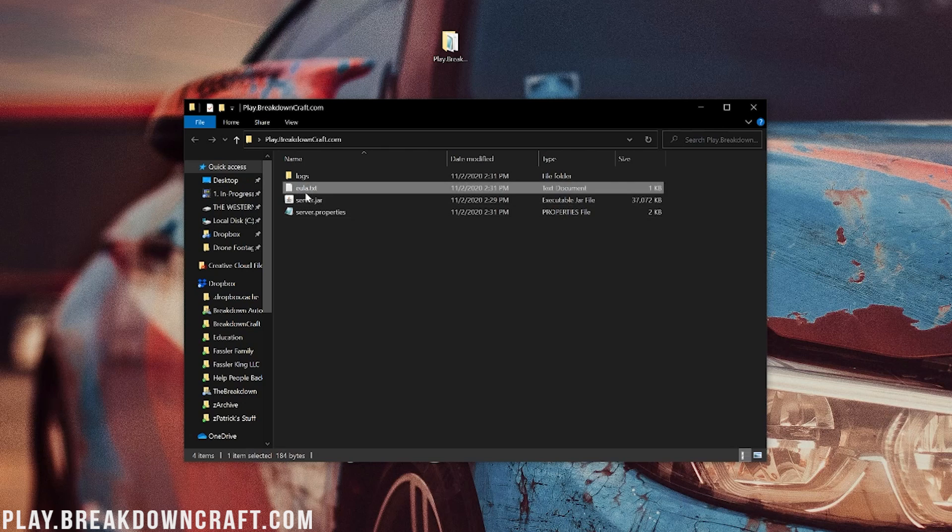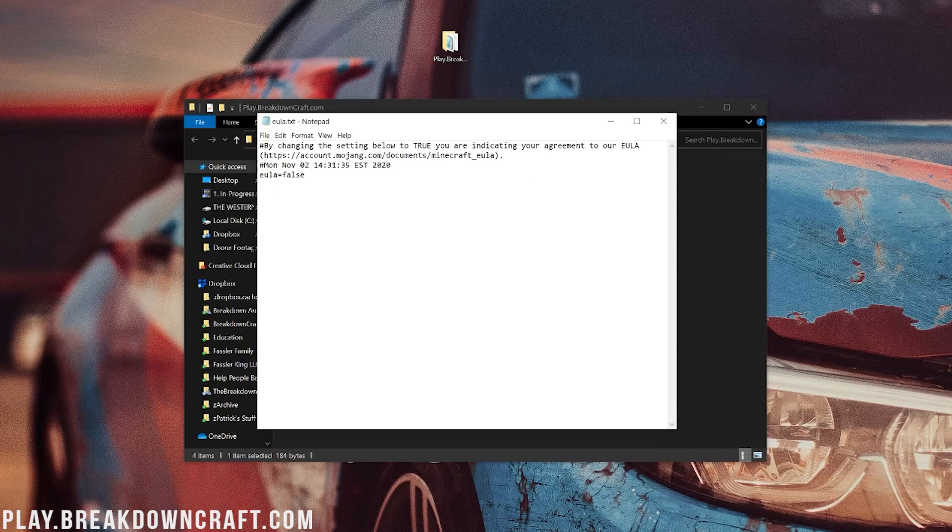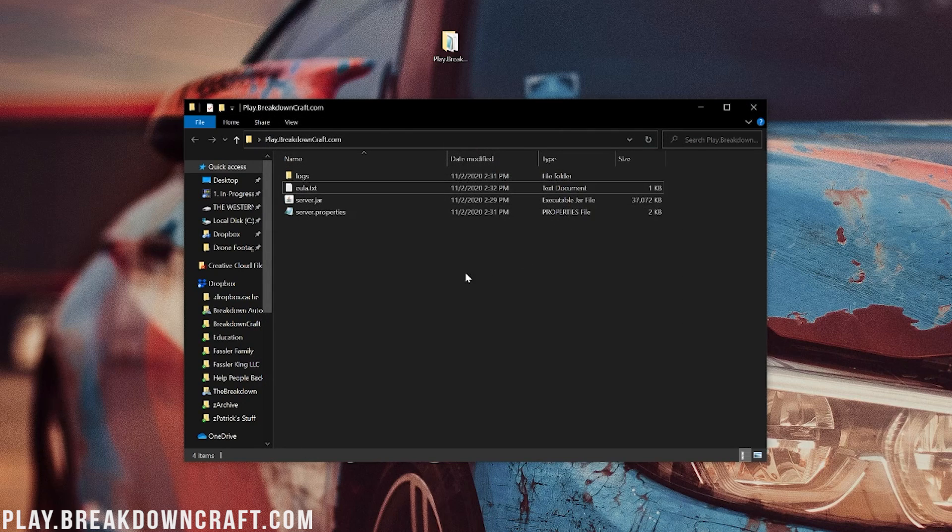Once the jar fix has been run, you'll finally be able to double-click on server.jar and get the eula.txt and server.properties file created. Once you've gotten these files, double-click on the eula.txt and it will open up in Notepad. If it doesn't open in Notepad, go ahead and select Notepad. Then go ahead and change 'eula=false' to 'eula=true' — T-R-U-E — exactly like that. Then go File, Save.